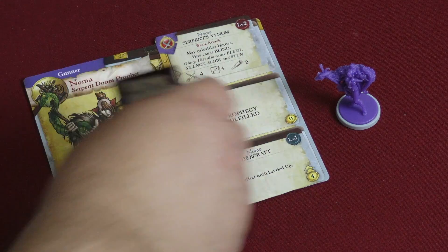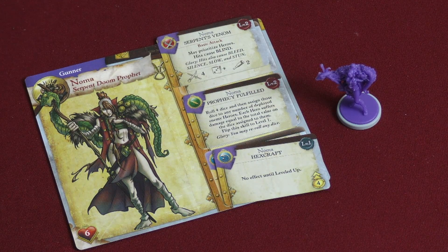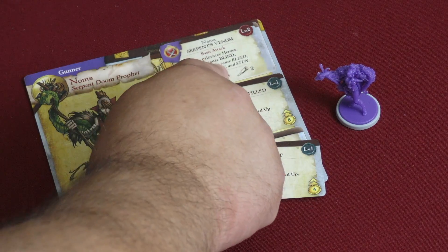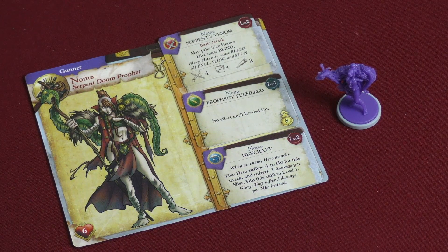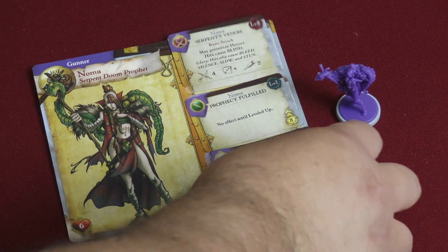Prophecy Fulfilled has no effect until you pay three to level it up. She can roll four dice and assign those dice to any number of deployed enemy heroes — each hero suffers damage equal to the total value on dice assigned to them, then flip back to level one. It does cost eight to upgrade, so pretty expensive, but really cool. Hexcraft costs four to initiate — when an enemy hero attacks, that hero suffers minus one to hit and suffers one damage per miss. Flip back to level one. With a glory token they suffer two damage per miss instead. She is a nasty character with a lot of tricks up her sleeve.